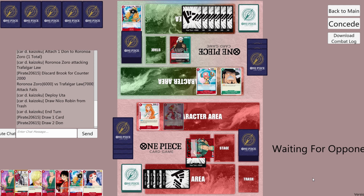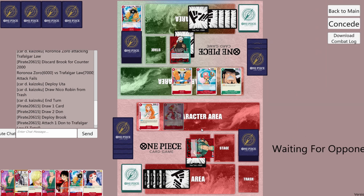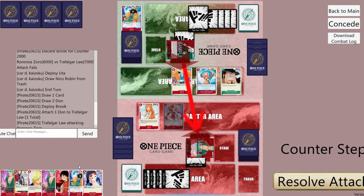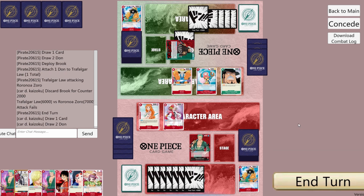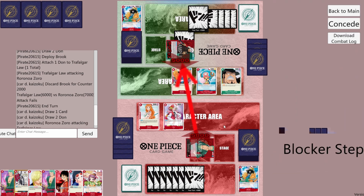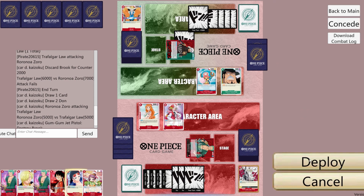We'll play Uta to bring back our Robin and pass. As long as we keep playing Robin, he'll have to spend Dawn to handle her. They play Brook — we'll probably want to Jet Pistol him. They attach Dawn to leader and attack our leader for 6k. We'll counter for 2k. We'll Jet Pistol Brook. Attack with Zoro for 5k — they take. Then we'll play Robin and pass.